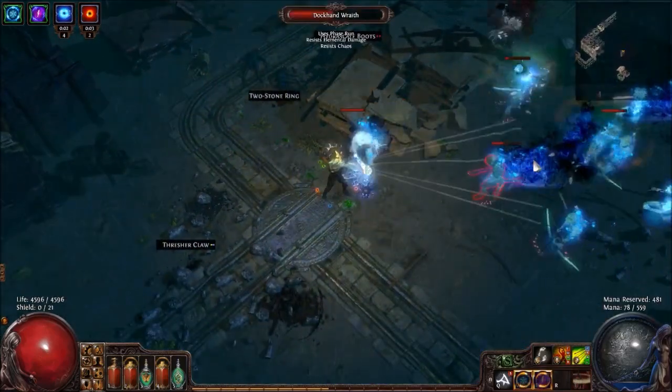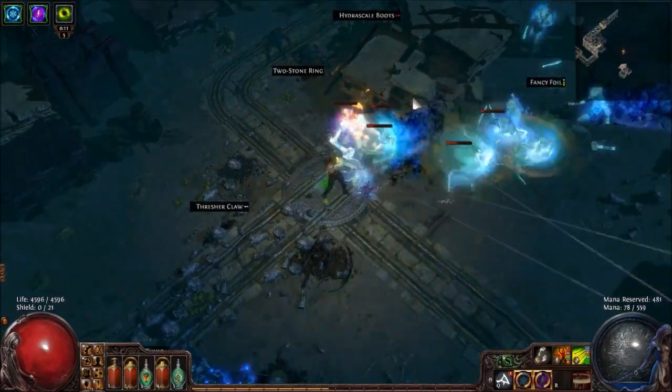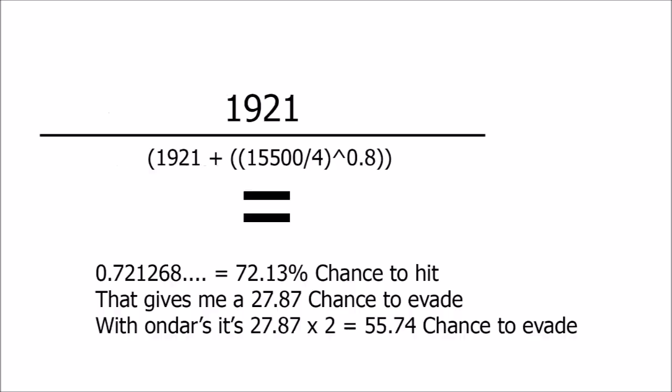Here's the formula that a developer posted for chance to hit. This applies to Reflected Damage as well. As you can see, it's pretty straightforward. You have your accuracy and your evasion, put in some numbers and you'll get your chance to hit. Then you take 100 minus that and you'll get your chance to evade, as I will show now.